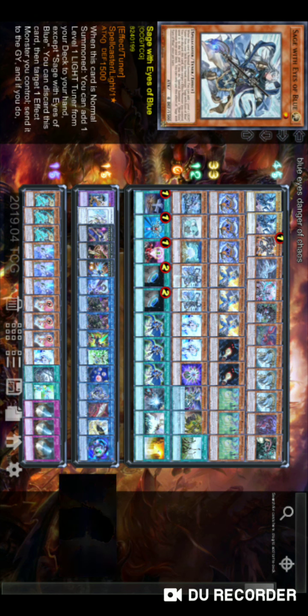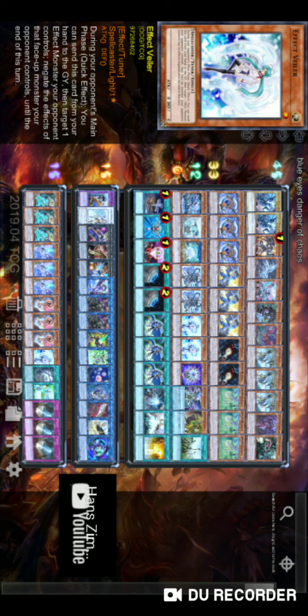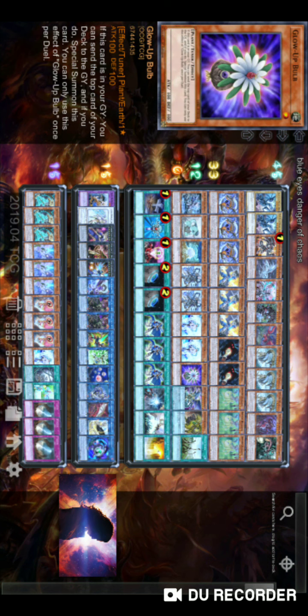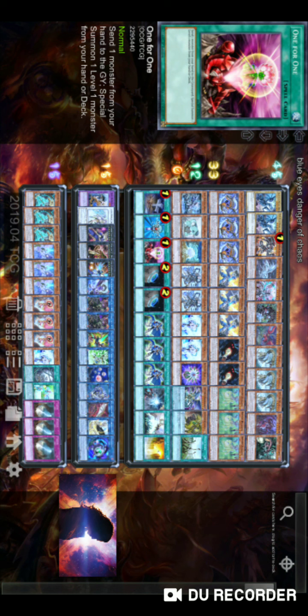Effect Veiler can be a hand trap but at the same time a combo card, so that's why we're running two — through the course of games it will also be used as interruption so it won't always be a Normal Summon. That's why you run two of it since it has more than just Normal Summon applications. Goblin is similar to the other little card dragons — you just need one. It's a Normal Summon but can also be discarded, dumped by Foolish, or special summoned by One for One. Really good for going into your Links since it's a Link two by itself.